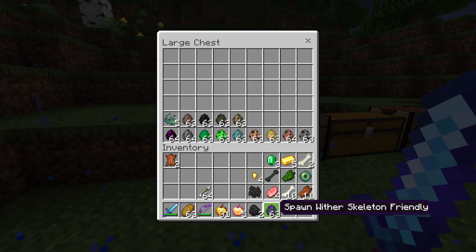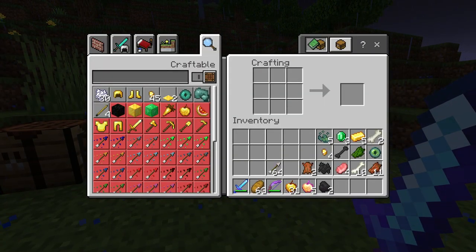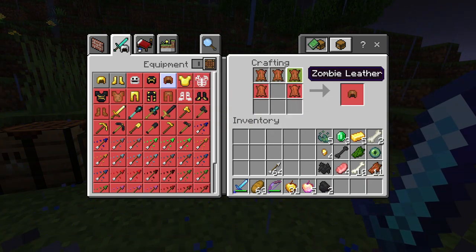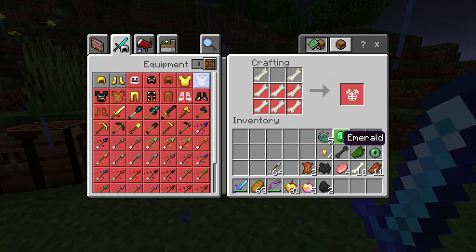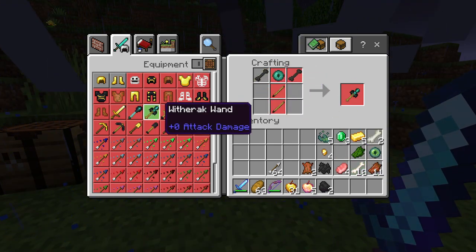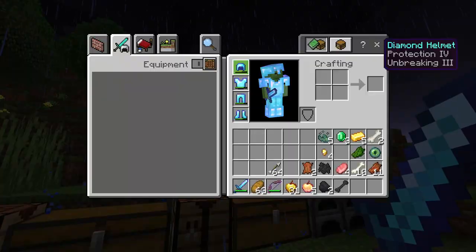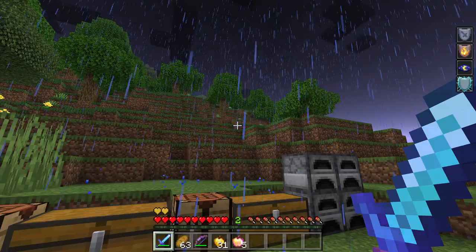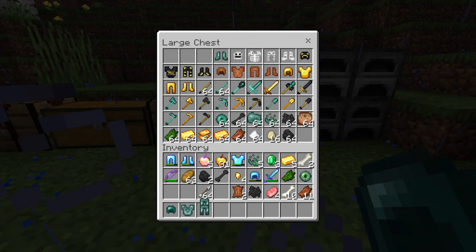Now on the complete other side of this mod, we get a ton of crazy craftable stuff. There's new armor which needs a combination of zombie leather and normal leather, and a bone chestplate which needs a lot of big bones. Beating these golems gives you access to all of these tools. Let's go through some armor pieces and weapons.